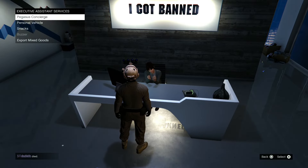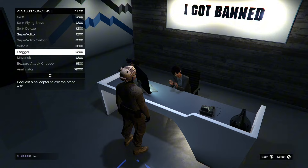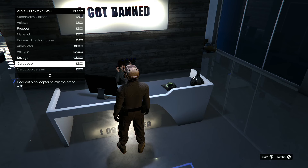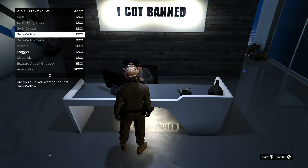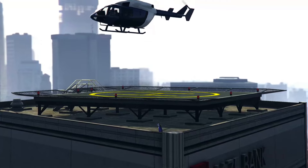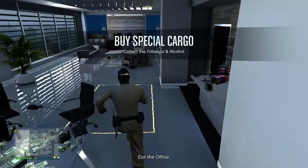Once you buy one of those helicopters, you don't need to call Pegasus. Just go to your assistant and all purchased vehicles will be listed there. It costs 200 to use each vehicle, but it's worth it. Vehicles like the Cargobob, Savage helicopter, or Super Volito can be summoned for a small fee of 200 to 2,000 so you can source cargo quickly and efficiently.